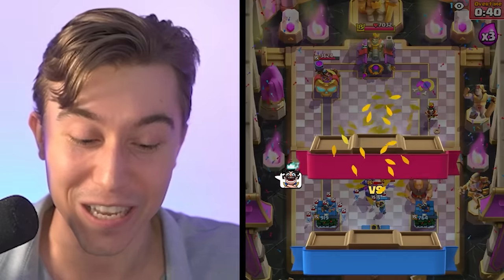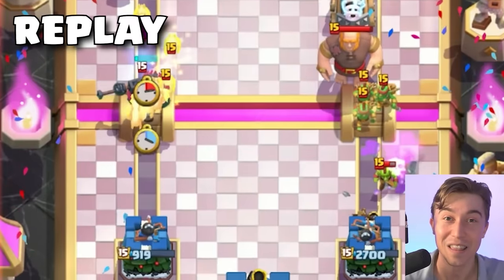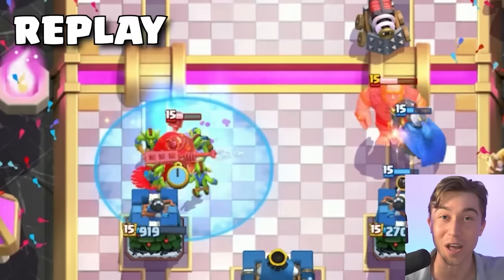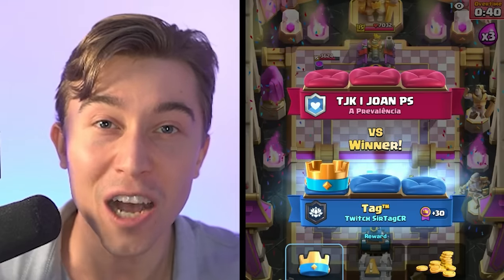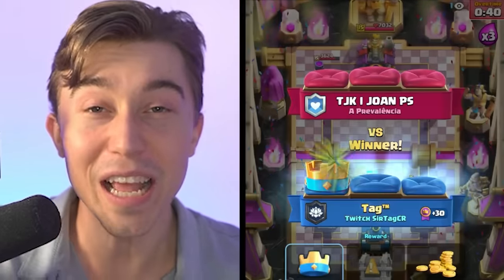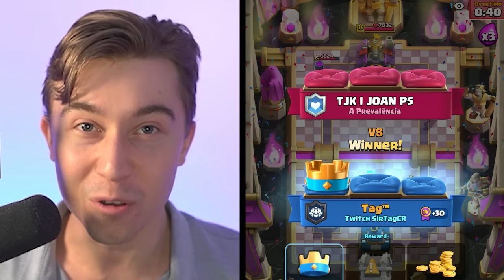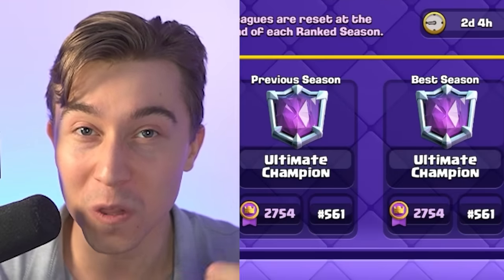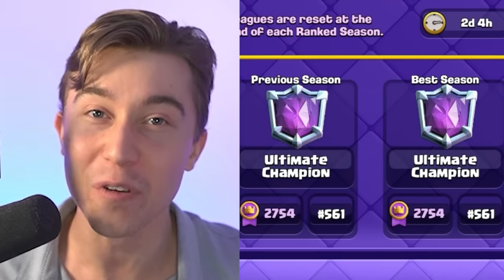That was an intense battle against Sparky. If I hadn't hit that Ice Spirit and Goblins perfectly on the defensive end with my micro, we would have gotten slapped. It's incredible how cost efficient one and two elixir cost cards are — if you know how to place them properly, even against the best players in the world, they'll give you beyond broken value. Allowing us to outplay a Sparky player that finished 561 in the world last season at over 2,700 medals.